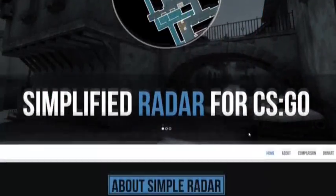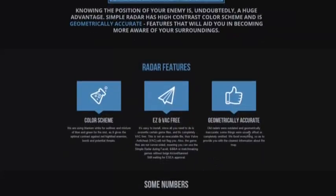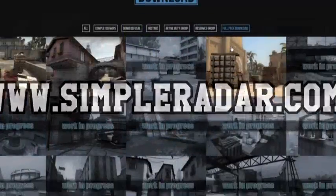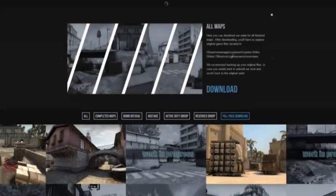So far, Joint has finished radar images for Dust2, Inferno, Mirage and Overpass, and is working on the rest. But you can pick up the files for the finished ones over at www.simpleradar.com. Just click full pack download near the bottom and then click download.